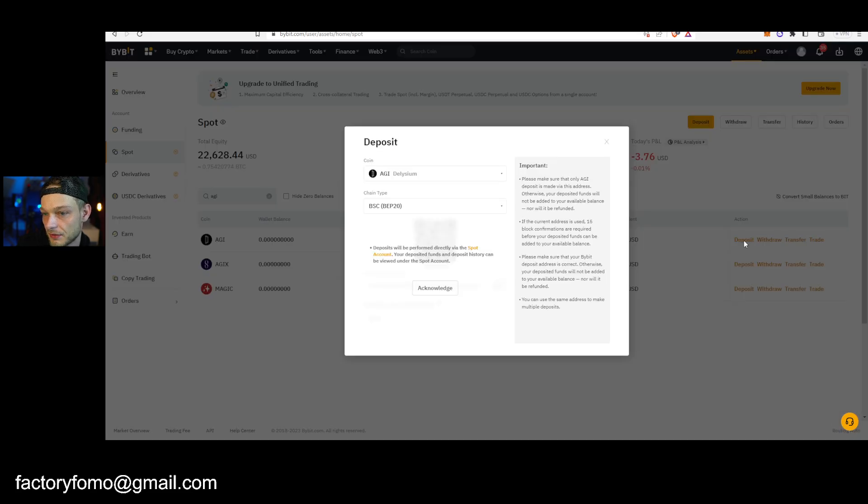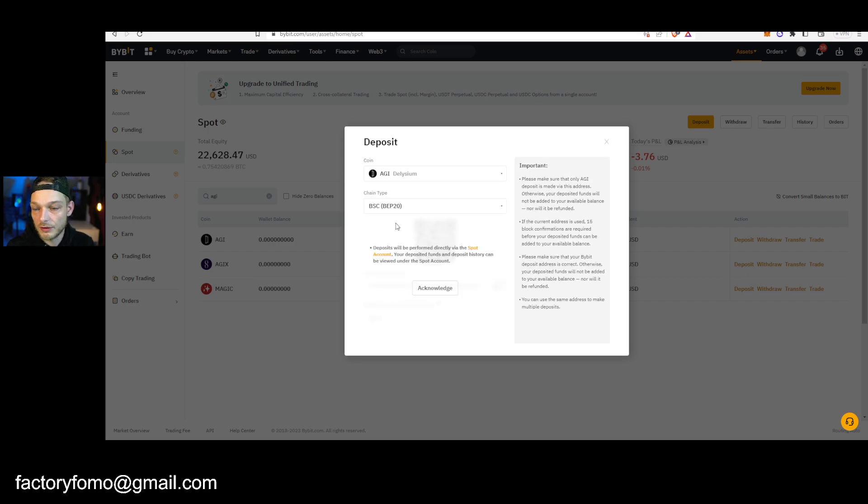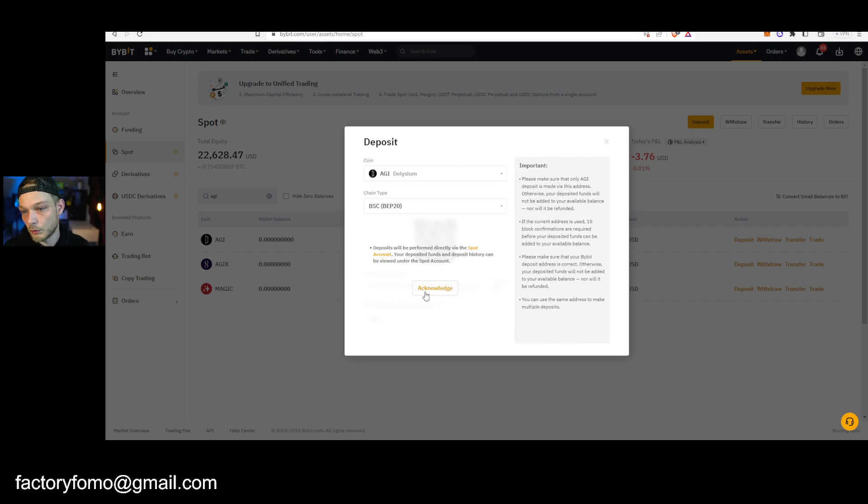You just click Deposit. It's very important that you have two options here: BEP20 and ERC20. Like I said, I recommend withdrawing your tokens from the Delisium dashboard with BEP20 — if you did that, then you have to choose BEP20 here as well. If you used the Ethereum chain, choose Ethereum here too. So here we go with the BEP20 address — acknowledge — and here you have your wallet address.